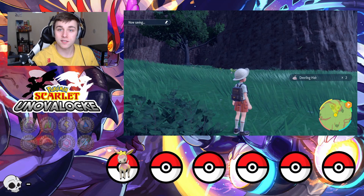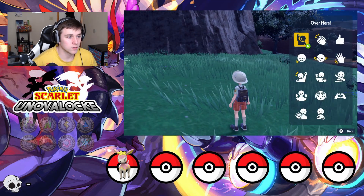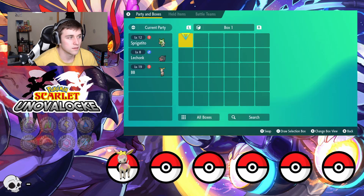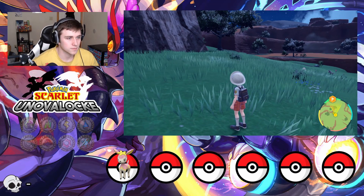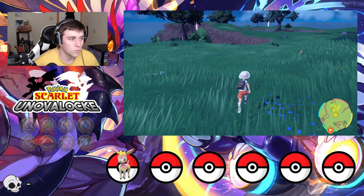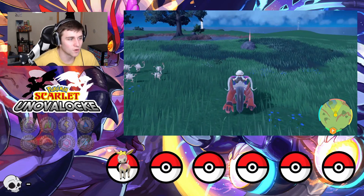Remember, the Nuzlocke has officially started. If we lose, we'll restart until the third gen — after the third gen, we will not restart anymore. Now the only thing left to do is move Spriggetito and Lechonk into the box. We now have one Pokemon: we have Deerling. Now we're going to look for our second Pokemon, which we hope is going to be Axew. If we don't find Axew today, that's all right — we have a starter Pokemon officially.